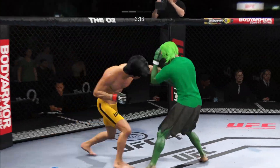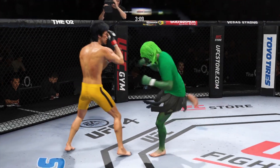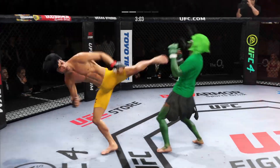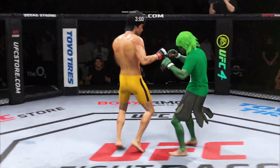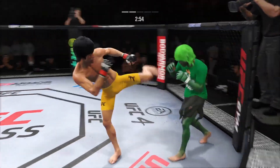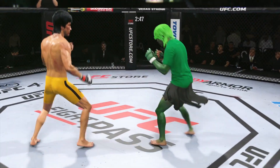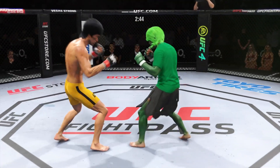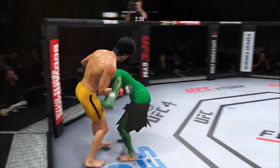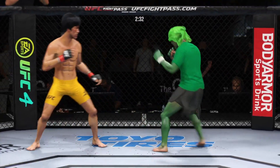Nice slip to avoid that right hand. Lee gets hit with a kick. Throws a big right hand but doesn't find its home. A huge strike lands there and somehow his opponent's chin held up — you do not want to be on the receiving end of those types of strikes. Really a good second round for him thus far after a somewhat lackluster first round. He has found the rhythm and found his striking range. Scary proposition for the opponent now here in round two.